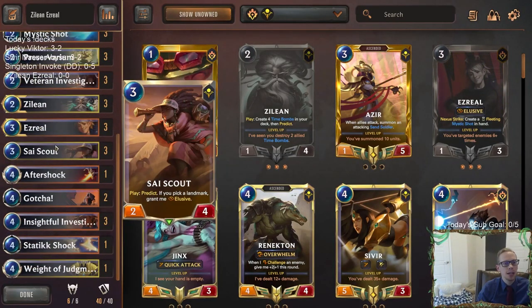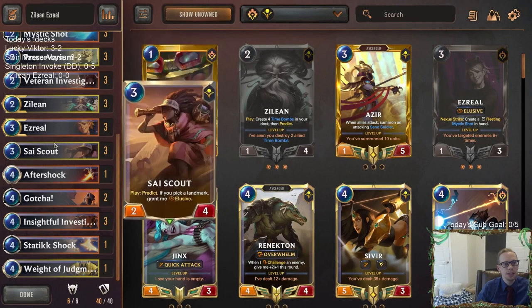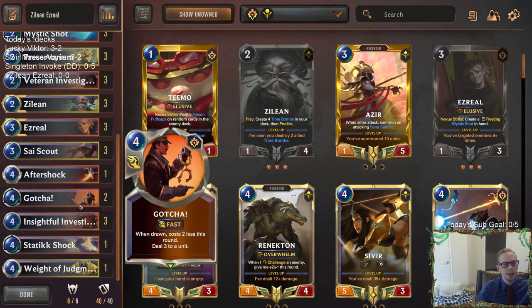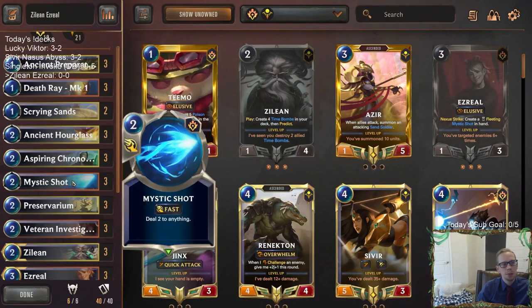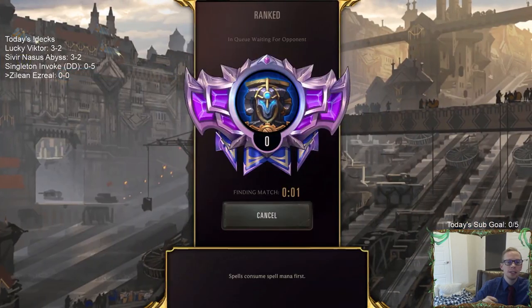We also have the Sky Scout which could have Elusive. I'll probably want to play that after playing Zilean, getting some Time Bombs, choosing a Time Bomb to make it Elusive, and then using other interaction and removal. Looks pretty interesting — let's go ahead and give it a try, playing five games in ranked with this Zilean Ezreal list.